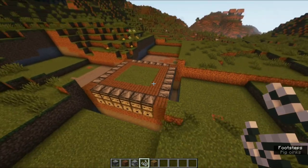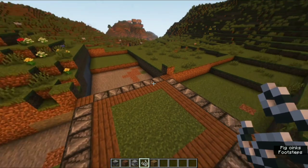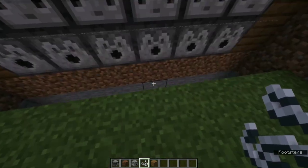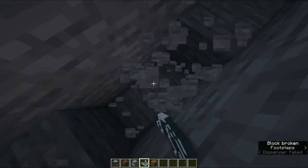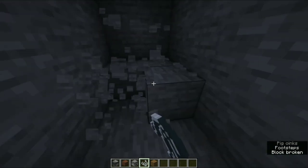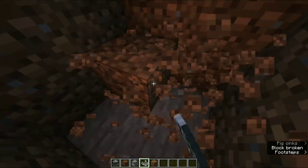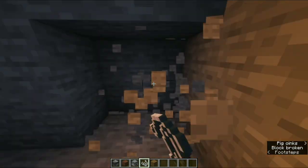Now your farm should look like this, with a scroll on top using planks, observers on all four sides, dispensers, and string to trigger the redstone. Now the next thing you need to do is come down here on one of the sides — two blocks down and then three blocks — go all the way to the middle. Then dig four blocks down; this is going to be the middle. Do the same thing on all four sides.